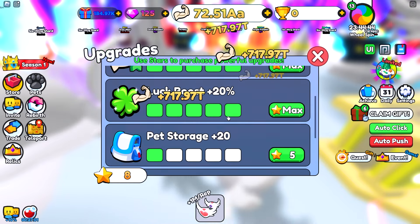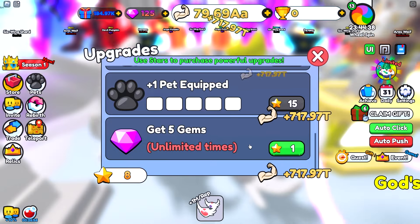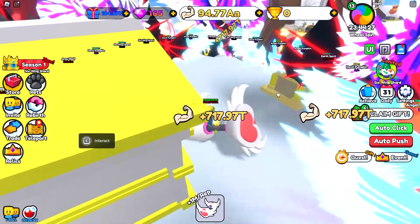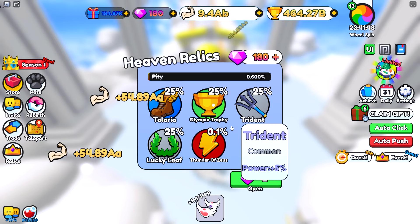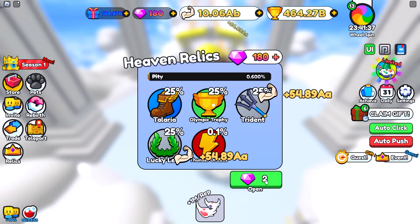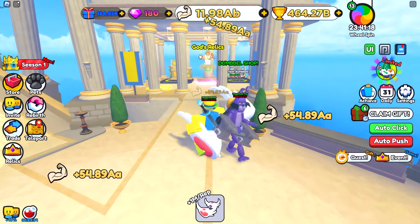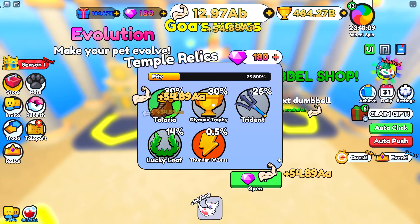Once you have both of these right here maxed, you can go ahead and choose what to upgrade. One of these stars equals 5 gems, so you can just spam this to get tons of gems. Now we have tons of gems and we can keep super rebirthing if we want to. If you're trying to get the best use out of your gems, I don't recommend spending them right here. The best thing in this is the Thunder of Zeus, but rolling it costs 2 gems and you'll only have a 0.1% chance to get it. If you teleport over to the temple world and walk over to the relics there, you'll see that those relics only cost 1 gem — meaning they're half the price.